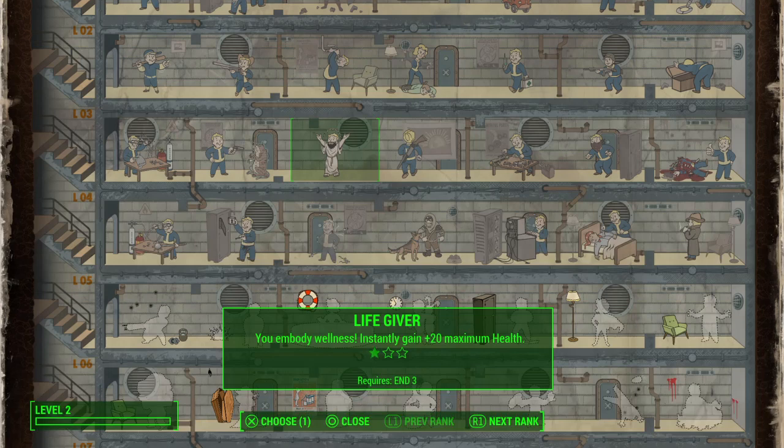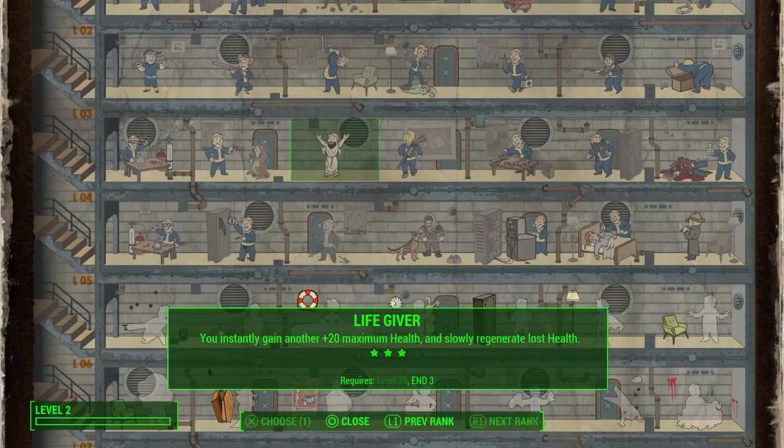The first two levels of Life Giver just increase your health — that makes your character much more survivable. But the real game changer is at level three, where you are slowly regenerating health constantly.